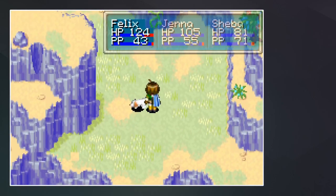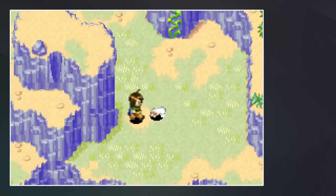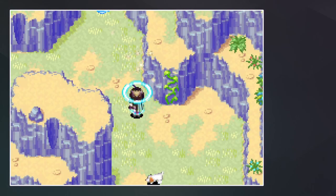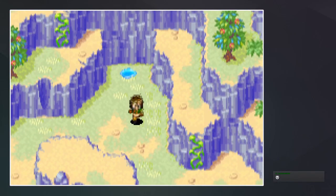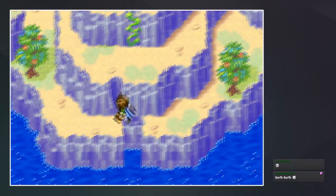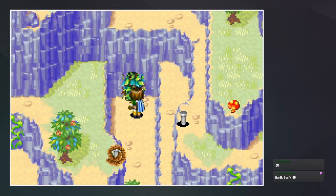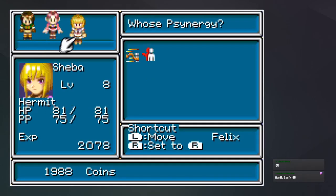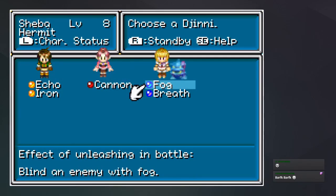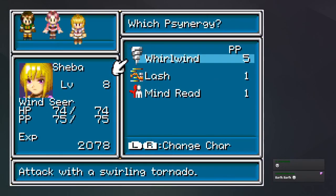Gondowan Cliffs — oh, there's a little doggy! Aww, what you doing puppy? It's not doing anything. So we're gonna have to freeze that if we want to get past there. We could whirlwind this — wait, why can't we whirlwind? Oh, I need to put you on standby. Yeah, there we go.